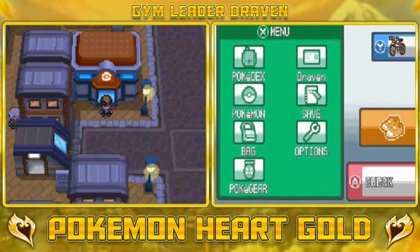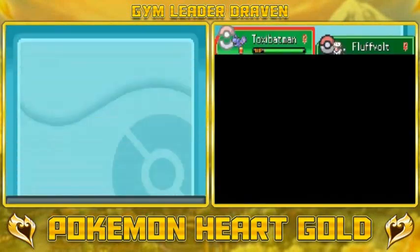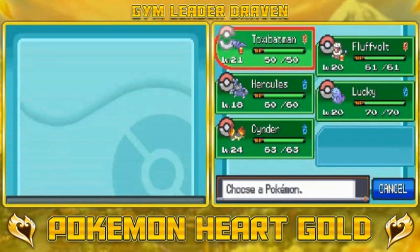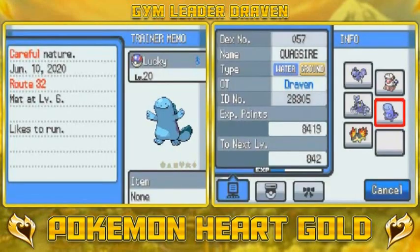What's up guys, it's me your badass host Draven and welcome to another episode of our Pokemon HeartGold walkthrough. So we did a little bit of training and we taught a few moves to our Pokemon. Lucky finally evolved into a big old strong Quagsire - look at that, majestic Quagsire.